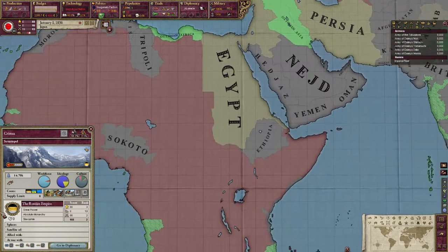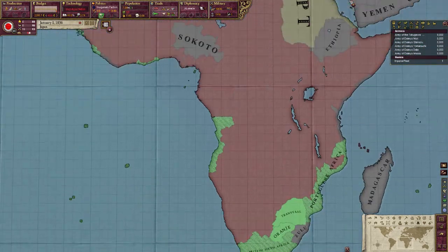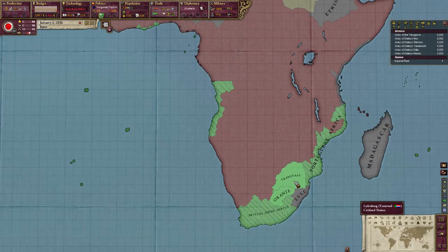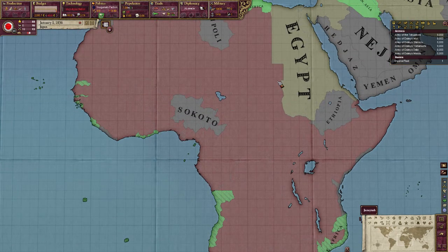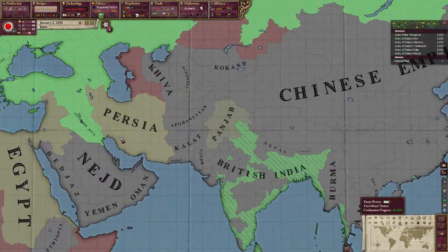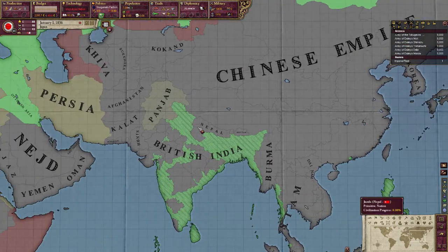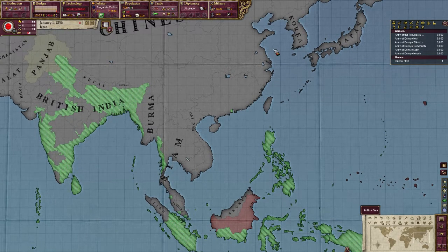In Africa, every country except for the European colonial powers, Transvaal, and South Africa if you release them, is uncivilized. In Asia, all the countries there, except for the European powers and Philippines if they're released, are uncivilized.